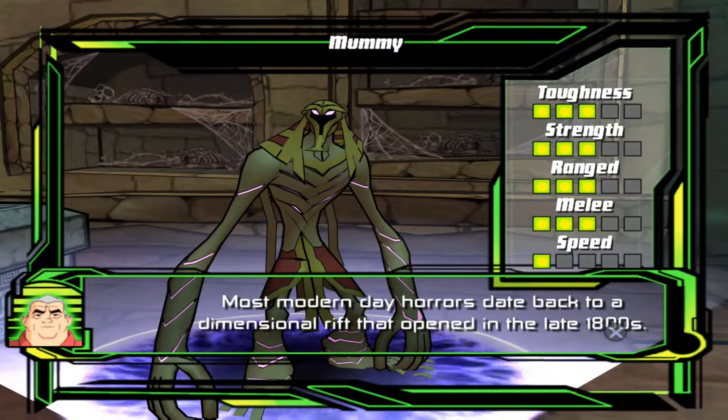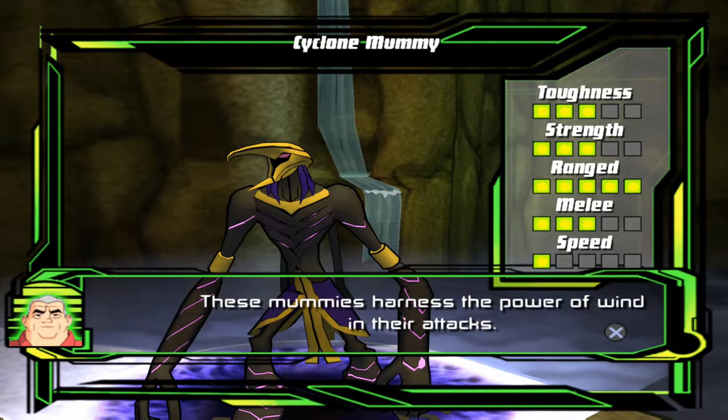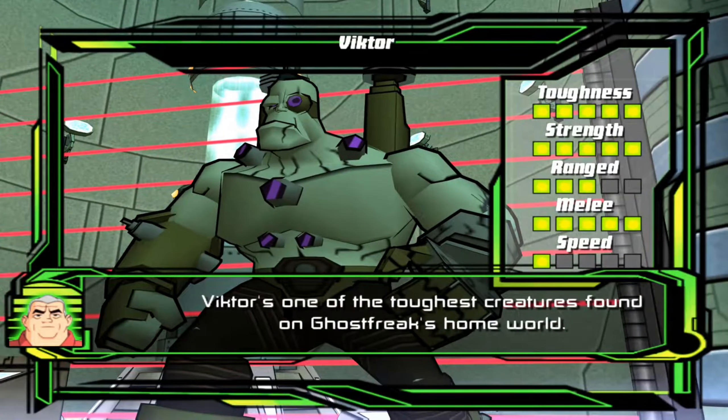Most modern-day horrors date back to a dimensional rift that opened in the late 1800s. These mummies harness the power of wind in their attacks. Victor is one of the toughest creatures found on Ghost Freak's homeworld.